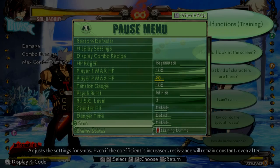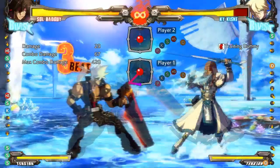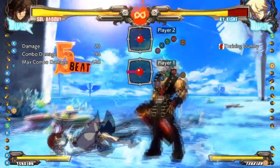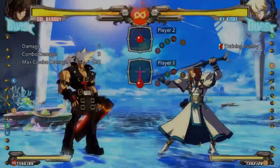If you take too much damage in Guilty Gear over a short period of time, you'll actually get stunned — similar to Street Fighter. I'll see if I can get it to happen in training mode. Once they're in this stunned state they can't do anything — they're forced to take the next hit. You can even be stunned mid-combo.